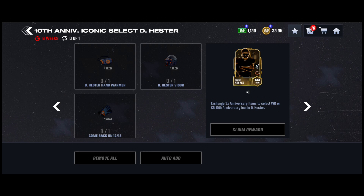It comes in two positions: kick returner and Y receiver. At the end, when you get the three collectibles, you can select which one you want — kick returner or Y receiver, it's up to you. The three collectibles are a hand warmer, a visor, and gloves.